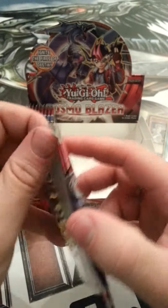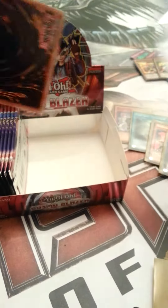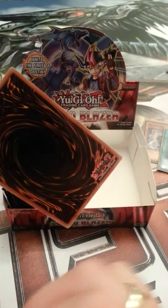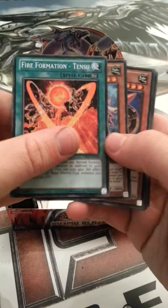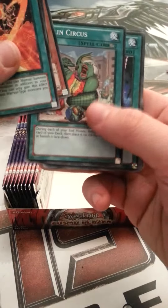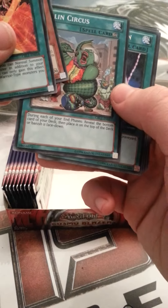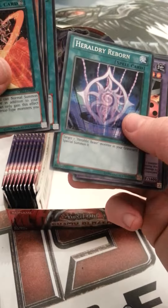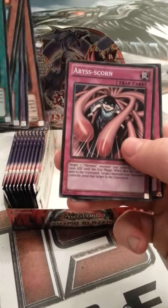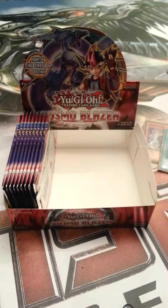Ignite the fires of destiny - Yu-Gi-Oh Cosmo Blazer. Firefist Formation Tenzu, Ultimate Shield, Doo doo doo bot, Goblin's Circus. Each of your end phases reveal the bottom card of your deck, then place it on the top of your deck or banish it face down. Heraldry Reborn, Ignition Beast Volcano, Flame Cerebus, Abyss Scorn, Hazy Glory. Very, very nice.